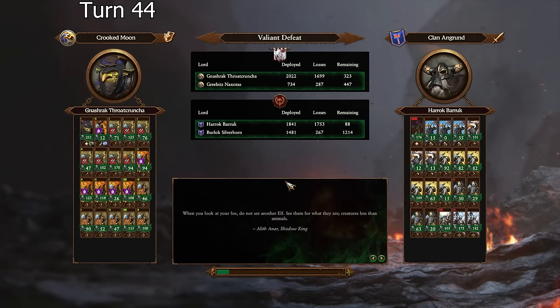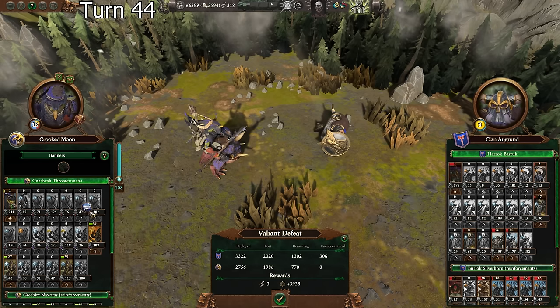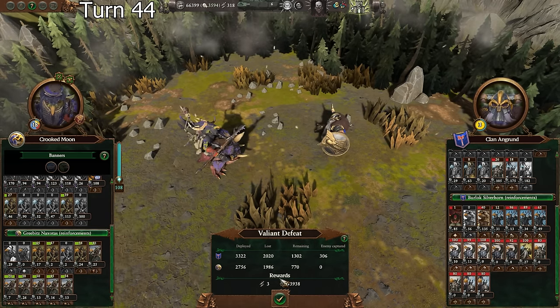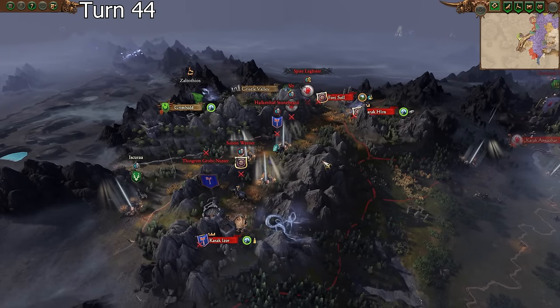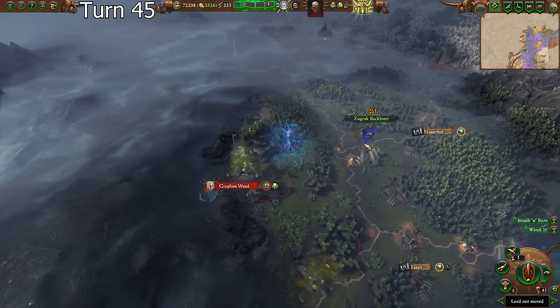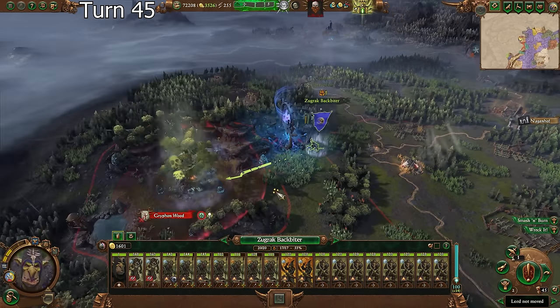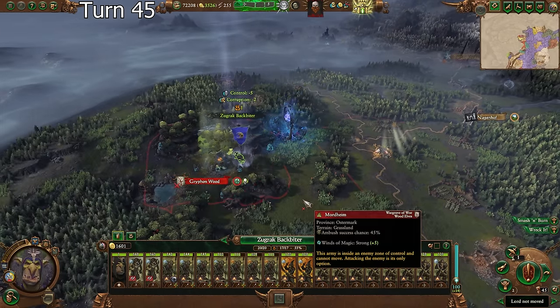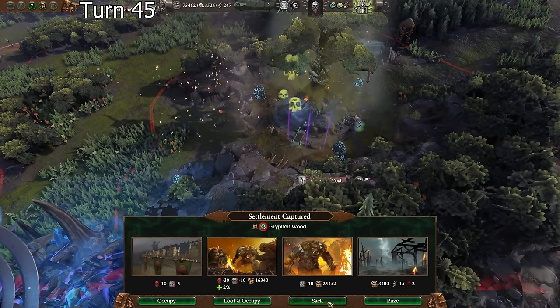Valiant defeat - I'd say that's a very valiant defeat. Most of that first army is dead; we lose most of our gobos but we keep a few units. Both of those first armies are completely gone, completely destroyed. Their second army fared better than mine. I don't think they can attack us again though. Throat Cruncher lives to see another day, but barely. How much is it worth? 25 grand - we'll go for that, hell yeah. Just auto resolve for 25,000? Yes please.